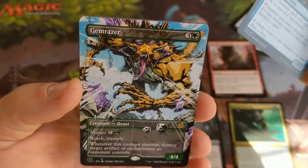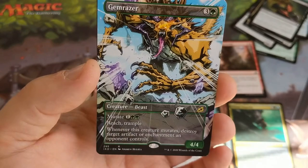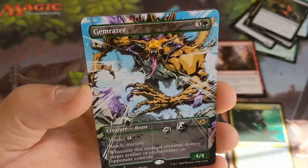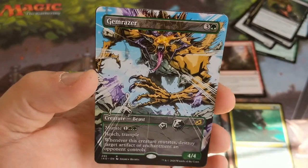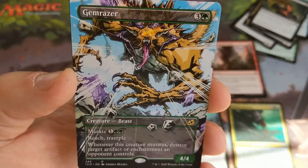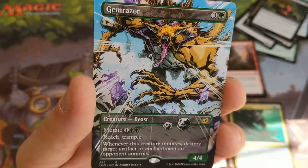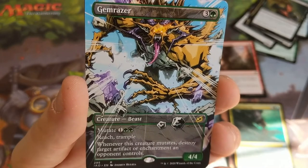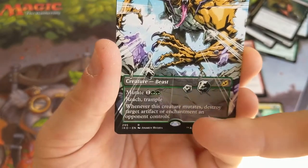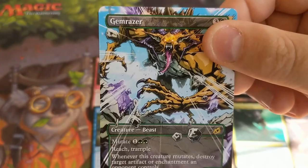Onto our rare — Gemrazer with alternative artwork. That is beautiful. Reach and Trample; whenever this creature mutates, destroy target artifact or enchantment an opponent controls. That is gorgeous. It's a 4/4 for three mana — a great rate regardless — and if you have a mutate target, plus Reach and Trample stapled on, that's a repeatable effect. You can destroy target artifact or enchantment an opponent controls more than once. Yes please — that is very decent.